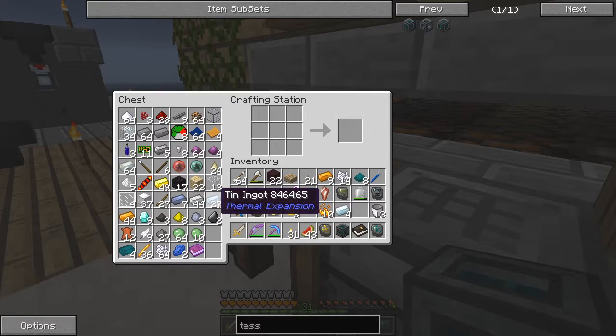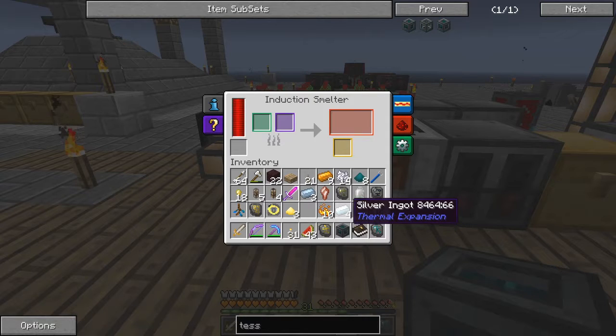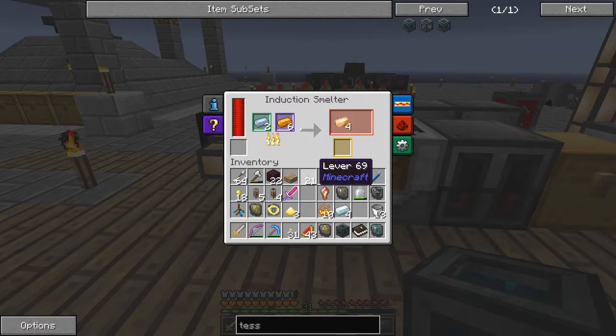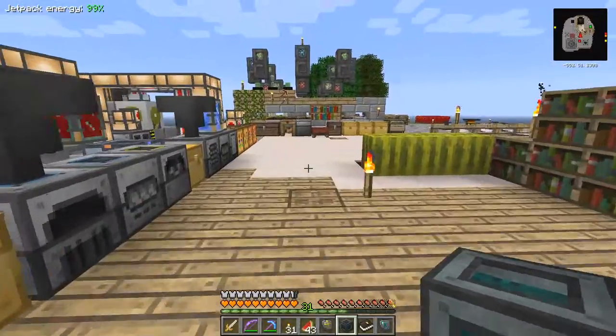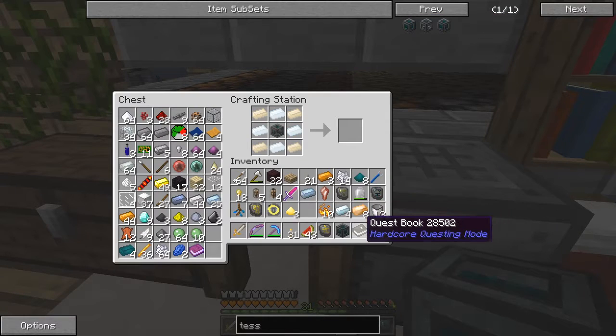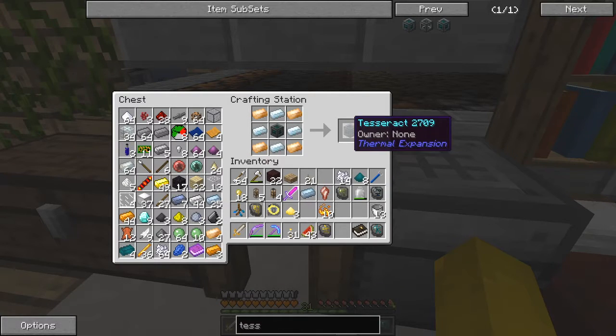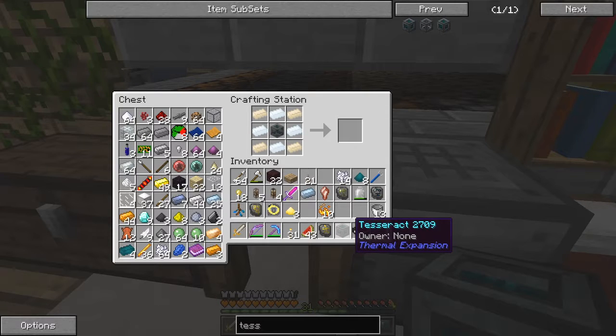That should give me 12 and I only need eight. Let's see if that's the right recipe - tin and copper, four, yes, that'll do fine. Take those out and for the tesseract let's put the filled tesseract frame in the middle here, the four silver, and the four tinker's alloy or bronze - and then we have the tesseract. Fantastic, look at that!